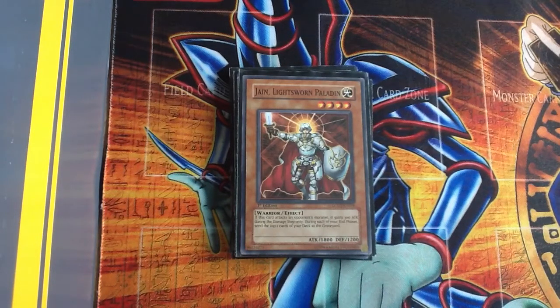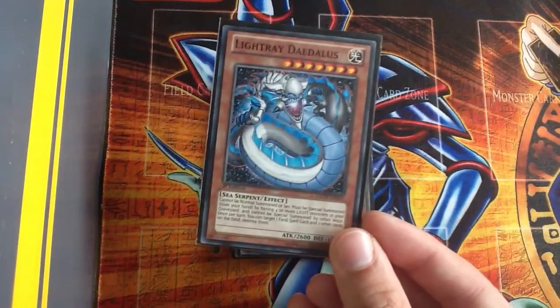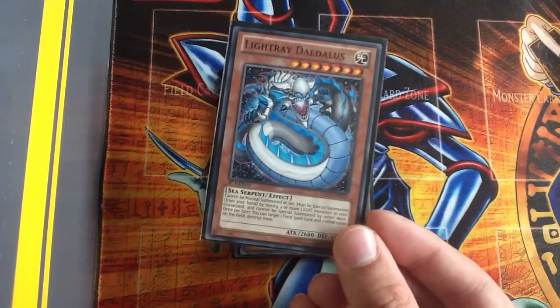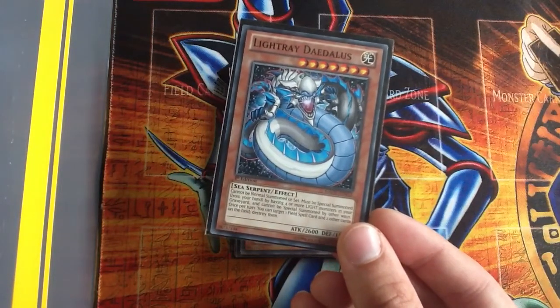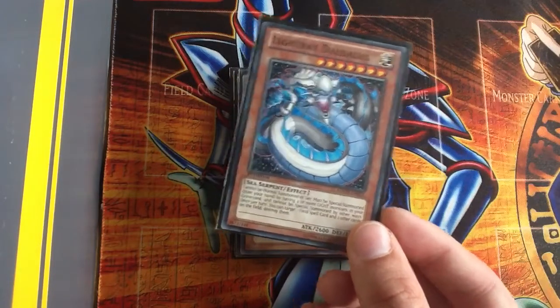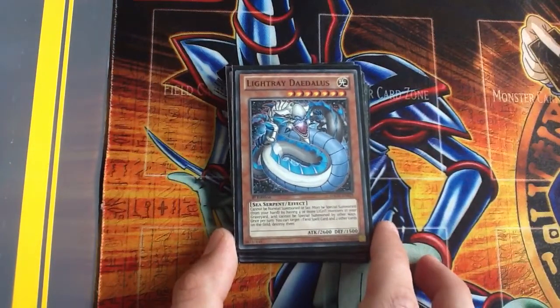I do have a few more monsters. I have a Light Ray Daedalus — as soon as I've got four Light monsters in the graveyard I can special summon him, and then once per turn I can target one field spell card and two other cards on the field and destroy them.